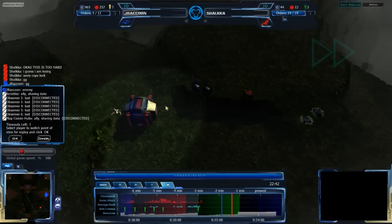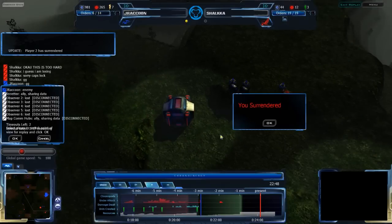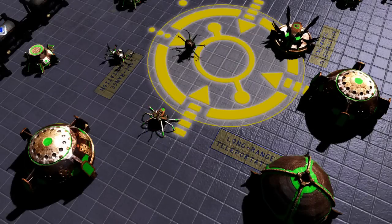So, J-Raccoon is in the second-to-last round of the loser's bracket. The winner of Ferreter vs. Vermind will be facing him, and that will be for tomorrow's game — that is all for today. Hope you enjoyed that. I'll be back tomorrow with probably the last few matches between Crown Albert and the winner between Ferreter, Vermind, J-Raccoon, and Rockmox — for the absolute finals and the winner of the tournament. So, I'll see you then. Have a good night, everybody.